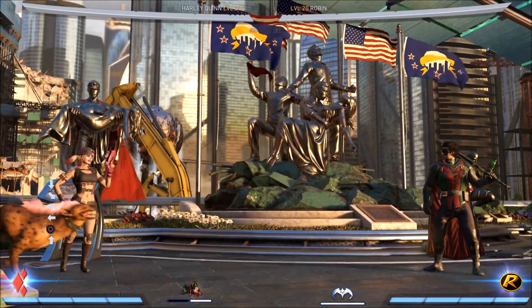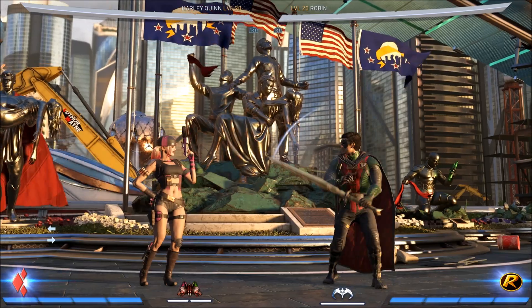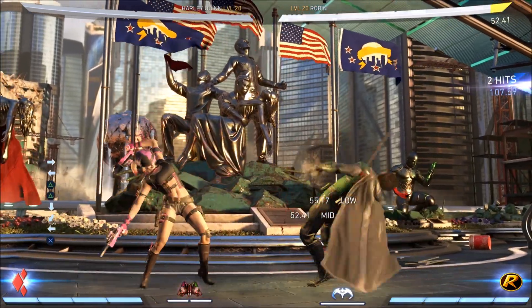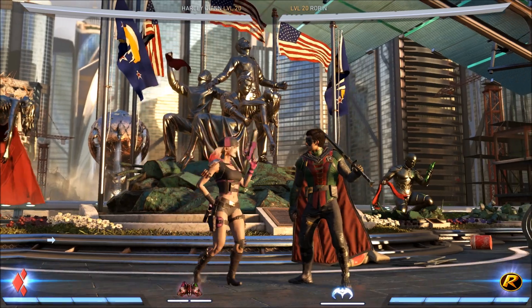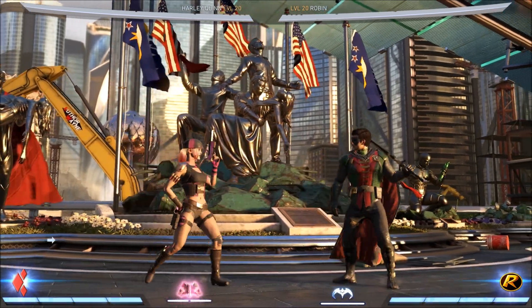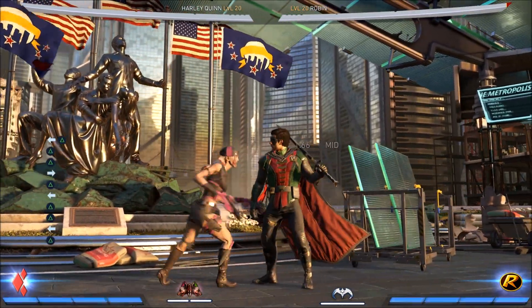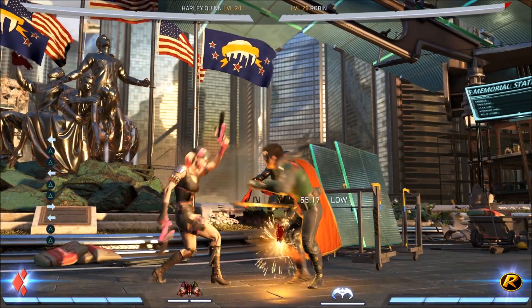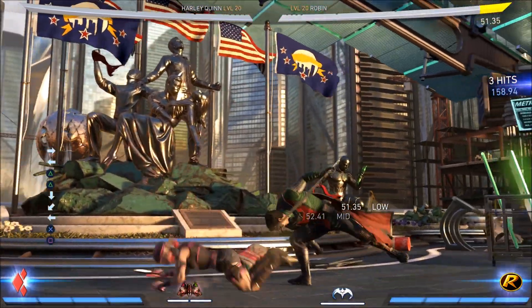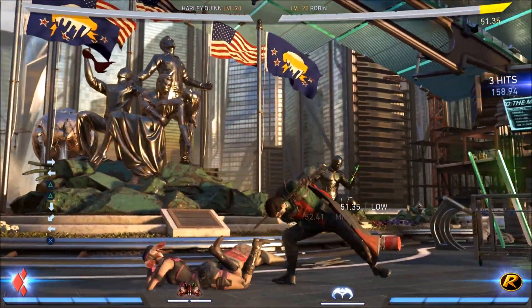If your opponent just chooses to block, you can also force them to guard your gunshots, getting you a little bit more meter. Now I'd like to talk about the back 2-2 string. It's pretty much our main combo starter, along with stand 1-2 into whatever you'd like. One thing about this is it's actually incredibly easy to hit confirm — if the opponent blocks the move, the second hit simply never comes out. I'm hitting the button multiple times and it's not coming out. So if you see the second shot at all, you can safely go into the tantrum stance knowing it's a guaranteed hit — maybe not a guaranteed combo, but you know you're very safe going directly into the tantrum stance.